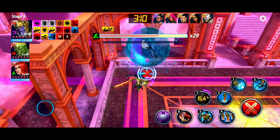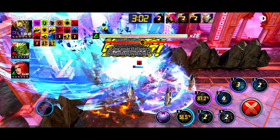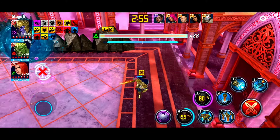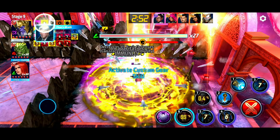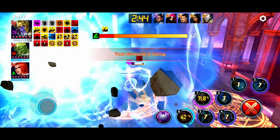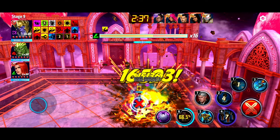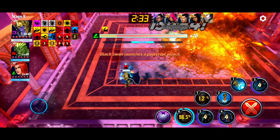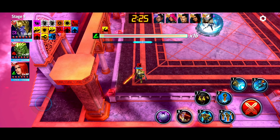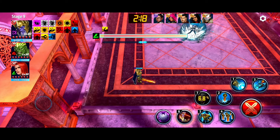Let's put her in the corner and put her in her place. I'm going to stop hitting her right now — come over here. Easy peasy. I'll just stand over here in this corner; we can easily dodge two out of three of these. That's easy.